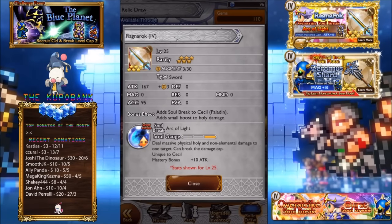First we have Ragnarok — we have enough swords called Ragnarok now, don't we. 167 attack, glowing blue sword, looks pretty cool. Adds a small boost to holy damage, deals massive physical holy and non-elemental damage to one target, can break the damage cap. No special features besides the holy damage, so unfortunately it is a standard OSB, but it works well with Cecil's BSB. If you don't have his BSB then it makes it a little bit crappier.